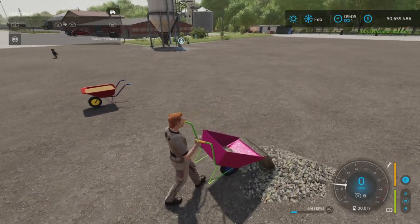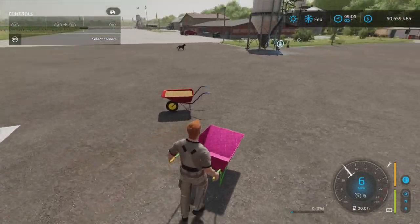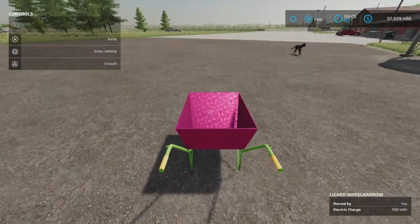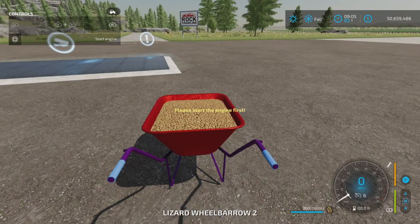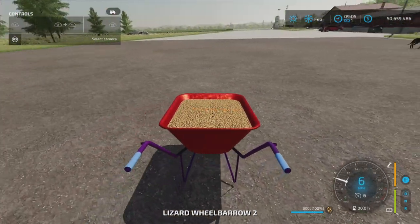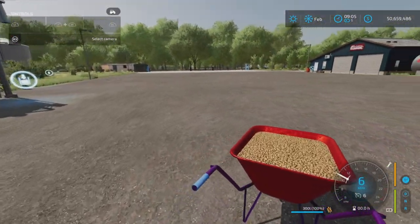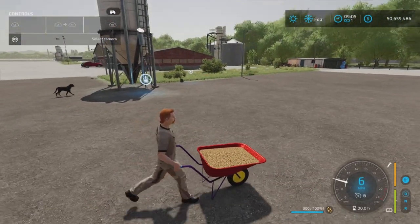There we go — just dump stuff on the ground. It is a wheelbarrow by all means. So what do you do with it? You fill it with stuff and carry it around. That's the original wheelbarrow. The new wheelbarrow works just the same — I have wheat in there.